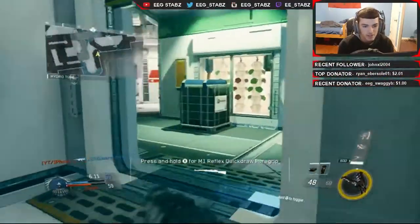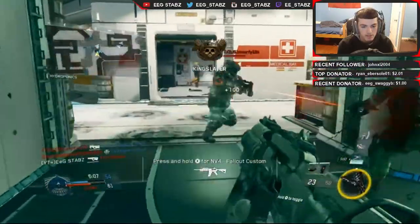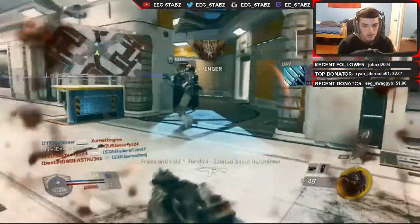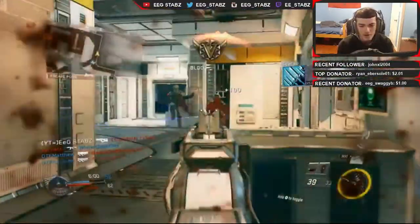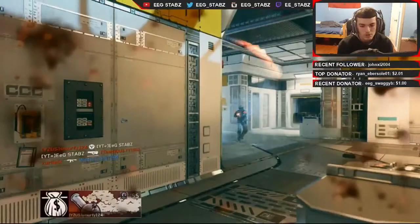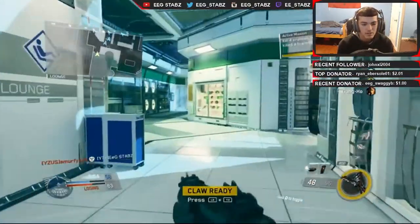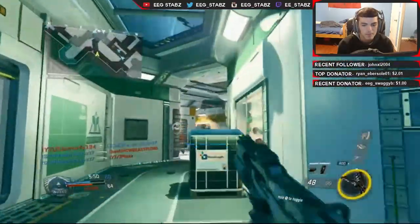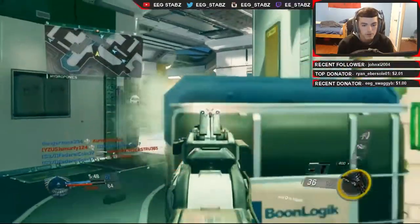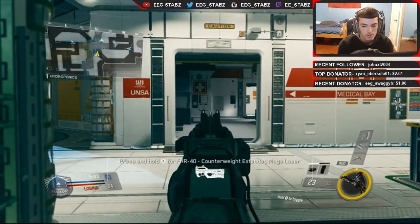If you guys haven't recognized it already, this gun basically reminds me of the Ripper from Call of Duty: Ghosts — if you like the sight and stuff like that. I think it's a little bit shorter than that, but other than that, basically the same gun. It shoots quick as hell — the fire rate is just really high. Look, I'm just obliterating these guys. That guy got me at the last second with a grenade.